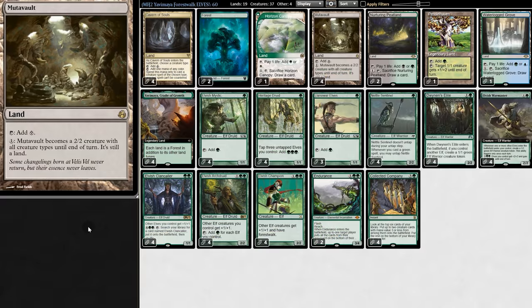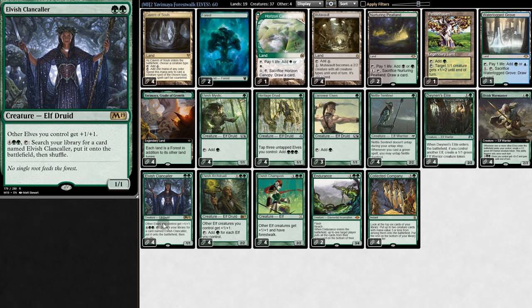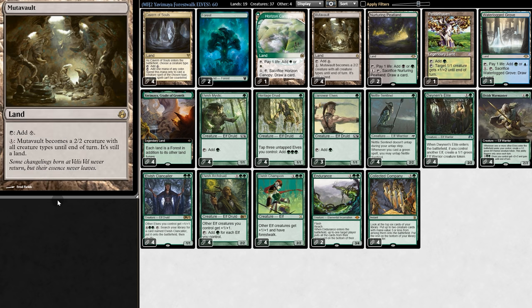But with Yavimaya, Mutavault now produces green, and it's so worth it. Mutavault works with Heritage Druid, gets buffed by Elite, plays well with all the lords, and even if our opponent board wipes us, Mutavault survives.